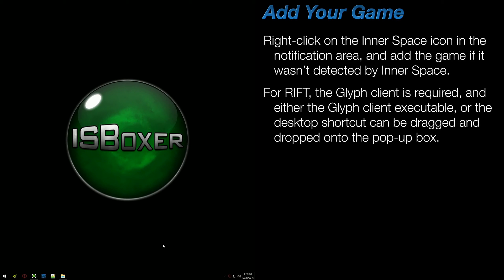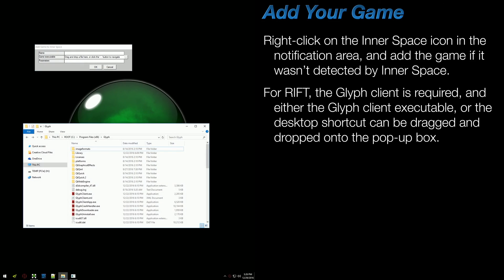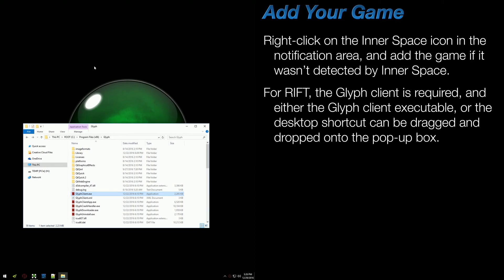First, check to see if the game has been added to Innerspace by right-clicking on the crosshairs icon next to the system clock. If your game is not listed at the top, then add the game, but if it's already showing, you can ignore this next step. This popup is where you'll name your game, point Innerspace at the executable file used to launch the game, and fill in any parameters you may need. If you have no idea what a parameter is, you can safely ignore it. Rift requires the Glyph client, and the easiest way to add that is by dragging and dropping the Glyph client executable from its folder or desktop shortcut onto this area. Hit OK and move into ISBoxer.